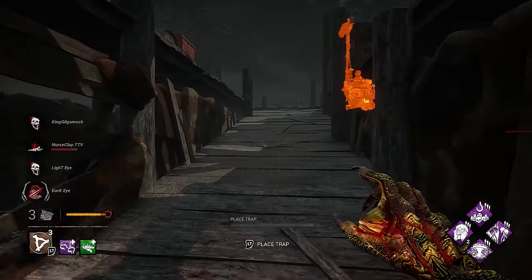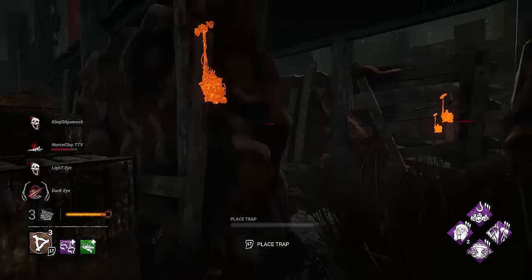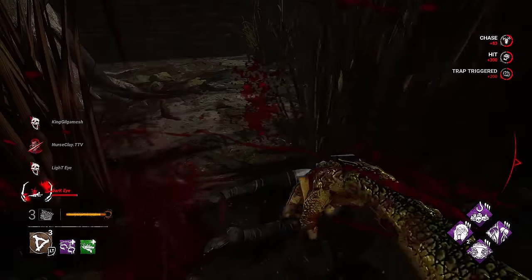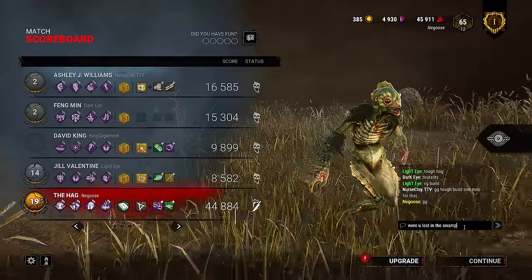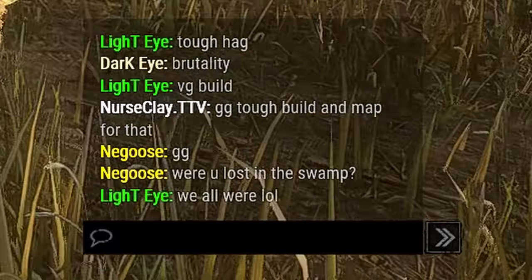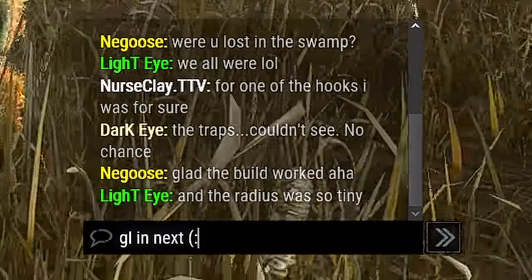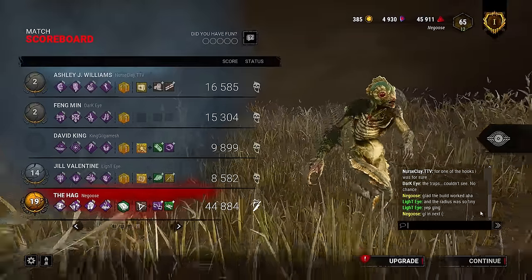Fang is here — she just smashed a pumpkin, she's down here somewhere. Got her! I'm pretty sure they were lost in the swamp. For one of the hooks, the traps couldn't be seen — no chance, and the terror radius was so tiny. Swamp creature hag build, man. GG's.